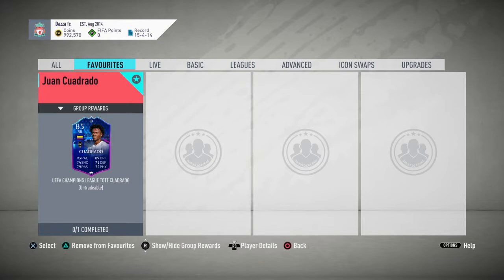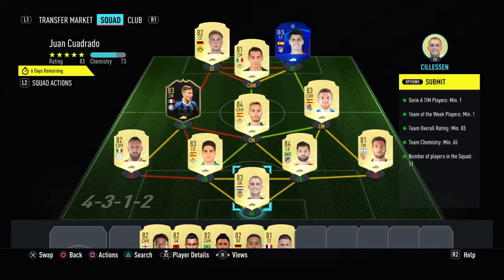So today we're doing the Juan Cuadrado SBC — UEFA Champions League Team of the Tournament. He's a right back, and was meant to be a right mid — he's listed as a right mid — and this is the team around it. No loyalty needed; some of these are bought, some are actually first owner.